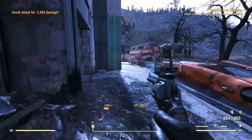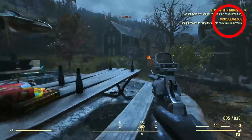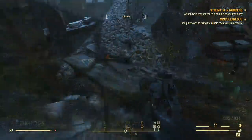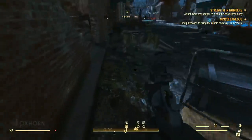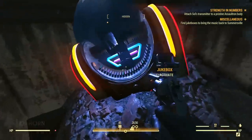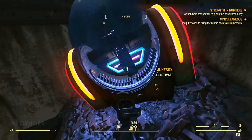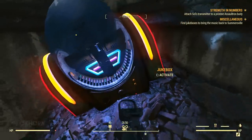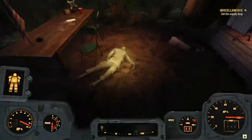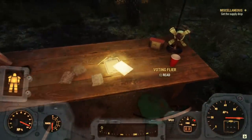If this is our first time to the town of Summersville, we start a miscellaneous quest to find and activate the jukeboxes of Summersville to bring music back to the town. There are three jukeboxes in total. One is in the ruins of a building that was used for voting before the bombs dropped — on the eastern side of town, the side where we'll likely arrive. We learn more about the voting going on here by reading a voting flyer on a table by some voting tents.